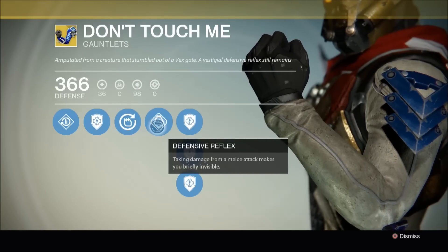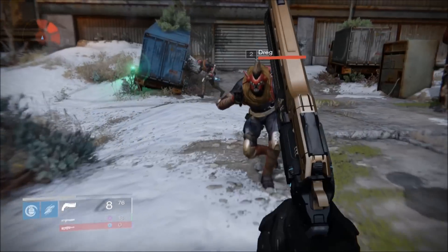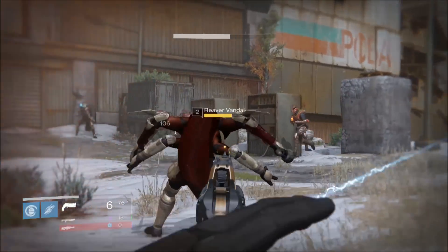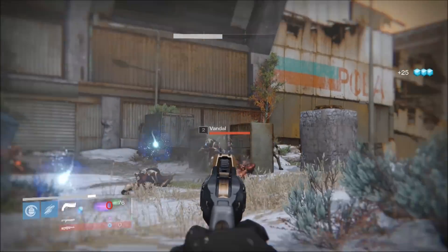Let's have a look at this particular perk in more detail. As you can see, when I'm struck with a melee attack I briefly turn invisible and all nearby enemies ignore me, which means I stop taking damage and can get in a few sneaky shots before they realize what's happened.